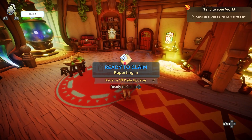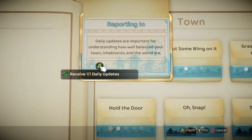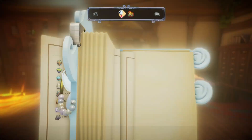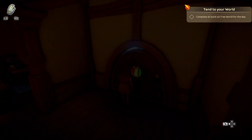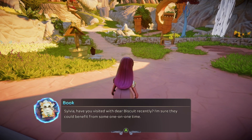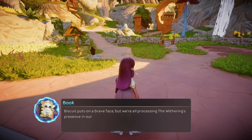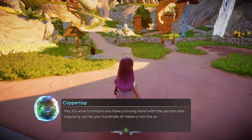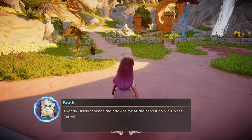I really wanted to get to decorating houses. We might be able to, but we'll just have to save that for next time. We built a house — we did. And we cleared out some space to make a neighborhood. How do we actually warp to the town? Sylvia, have you visited with dear Biscuit recently? I'm sure they would benefit from some one-on-one time. Biscuit puts on a brave face, but we're all processing the withering's presence in our own way. Biscuit spends their downtime at their roost, Sylvia — go see them when you get the chance.